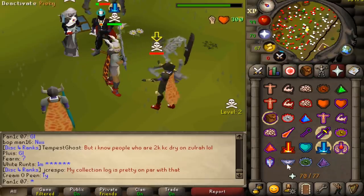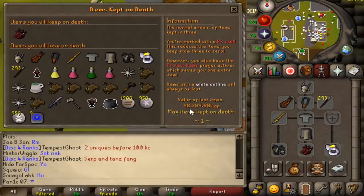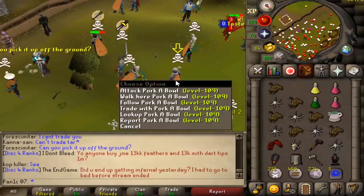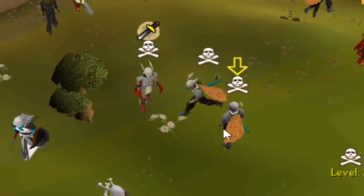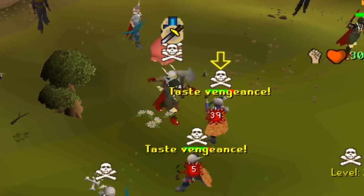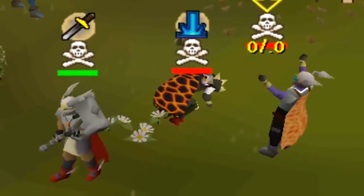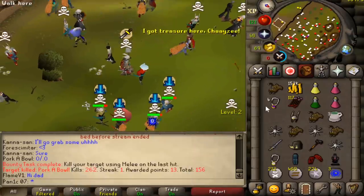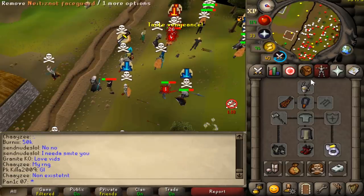Got him — a bit laggy but full dark spec, very nice. My risk in this gear is roughly 100 mil. I didn't have smite up — I didn't want to make it too suspicious so I kept it off. Pretty much no loot, 348k — cool clip there.